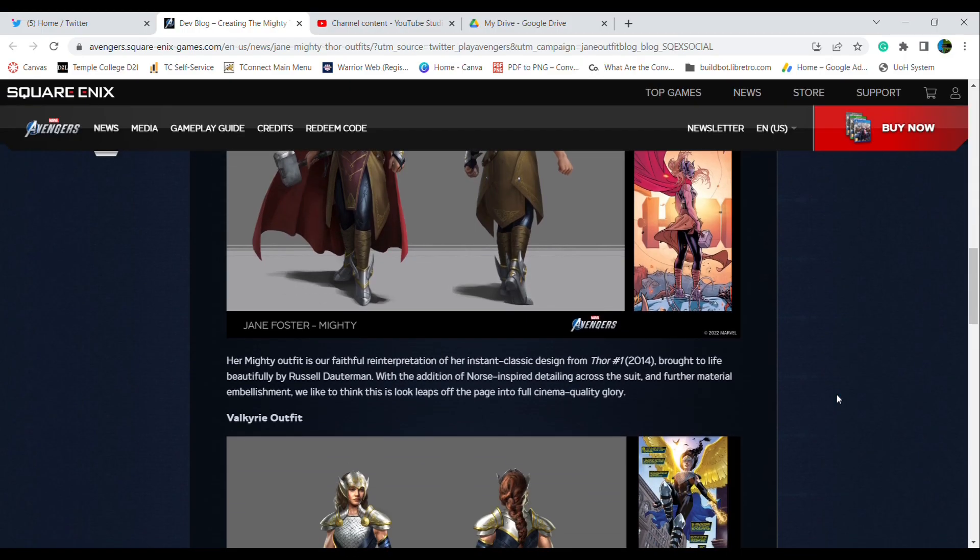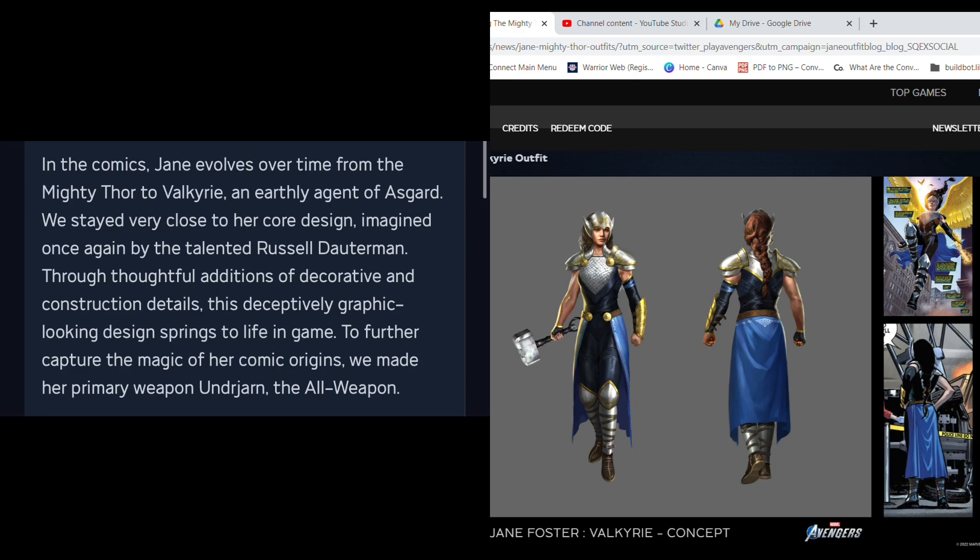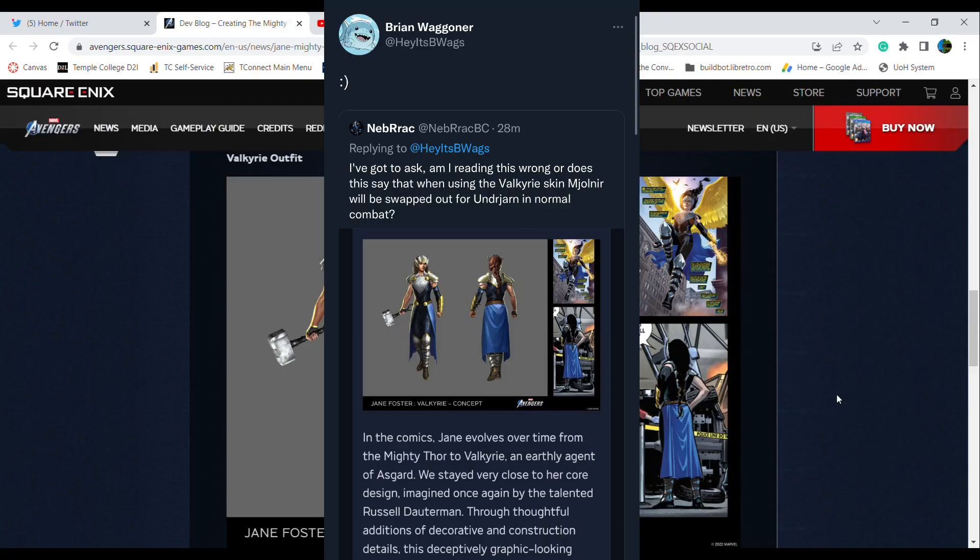Next up is her Valkyrie Outfit. In the comics, Jane evolves over time from the Mighty Thor to Valkyrie and Earthly Agent of Asgard. We stayed very close to her core design, imagined once again by the talented Russell Dauterman. Through thoughtful additions of decorative and construction details, this deceptively graphic-looking design springs to life in game. To further capture the magic of her comic origins, we made her primary weapon the Undrjarn, the All-Weapon. A user replied to Brian Wagner to confirm that while wearing the Valkyrie skin, you will be using Undrjarn as your normal combat weapon — so that's very cool.